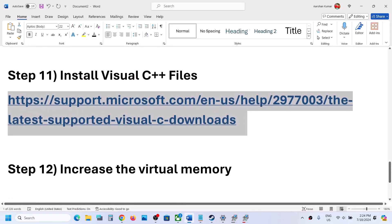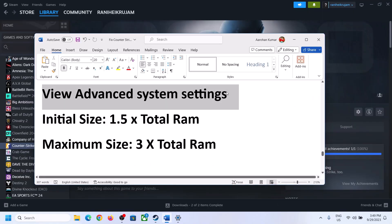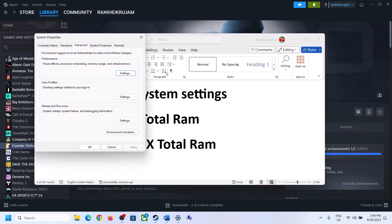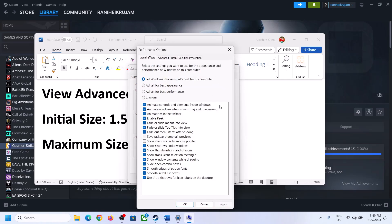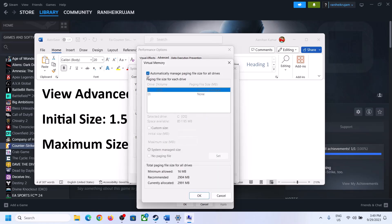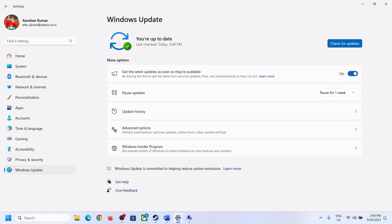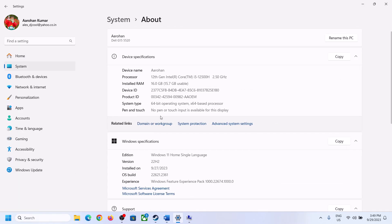The next step is to increase the virtual memory. Type 'View Advanced System Settings' in the Windows search box and click on it. Click the first Settings button, go to the Advanced tab, and click Change. Uncheck the box that says 'Automatically manage paging file size for all drives,' then select the drive where the game is installed.